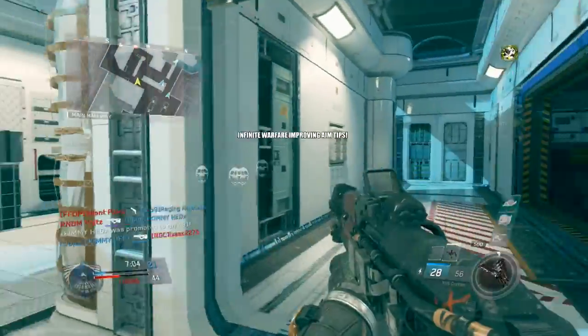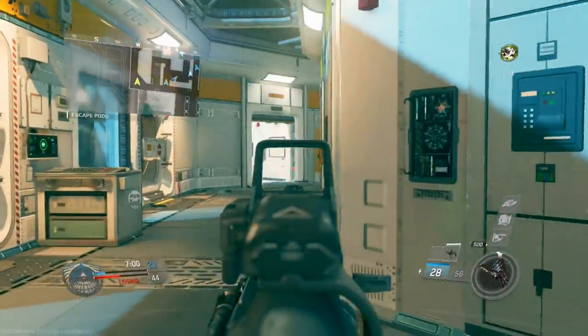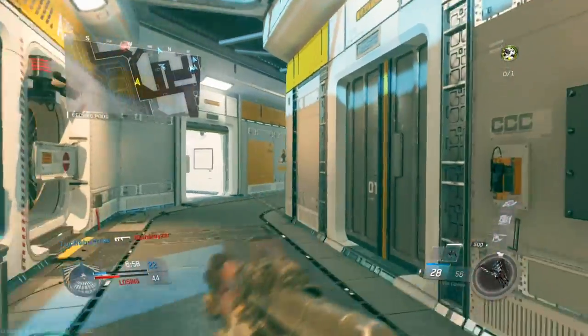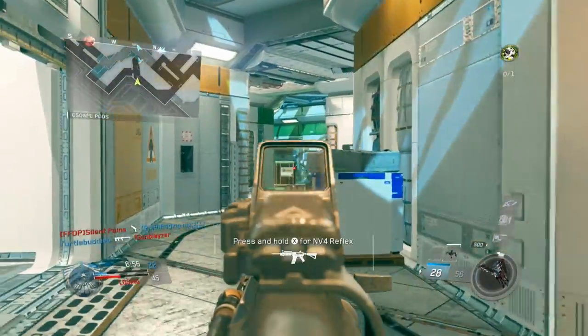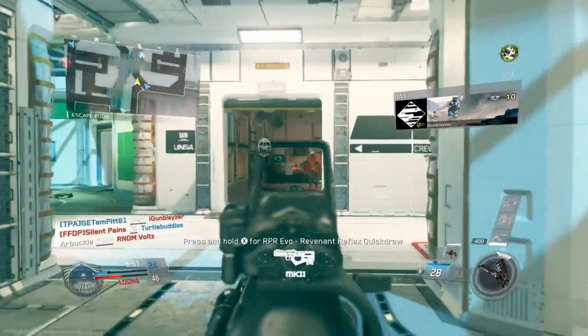Hey guys, what's going on? My name is Arbuckle. Welcome back to another video. Today is the second installment in my Infinite Warfare Improving Aim Guide. And today we're going to go into details on attachments and some different attachments that you can use on different weapon tiers that will hopefully help you to better your aim.